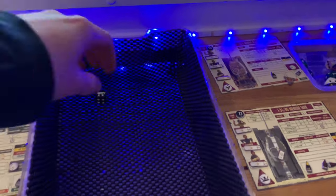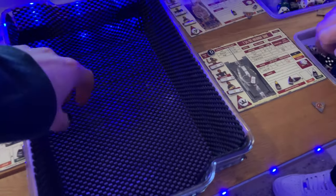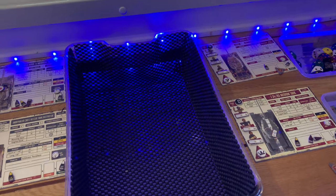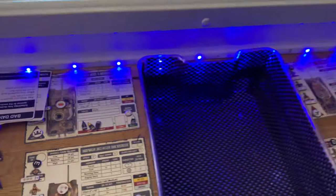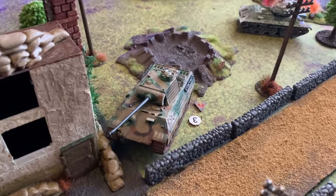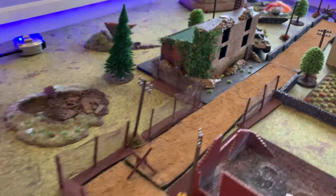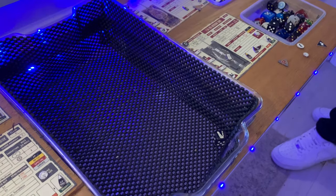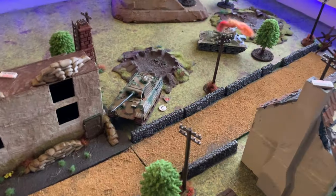Rolling for location — it's in the running gear. You can't knock him out with a penetration on the running gear, but it is against his running gear armour of only five instead of 12 or 13. With a pen of 10 he easily damages the running gear. It doesn't have a massive effect at this point, but if he takes two running gear hits he's crippled, and three damage tokens of any kind means the crew abandon it. Then a commander check — the ace only goes down on a five or six. He rolls and goes down two stars — his veteran commander is knocked down to green. He battens down his hatch for the rest of the game, so no more free spotting.